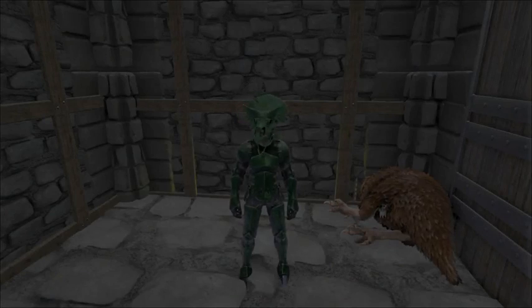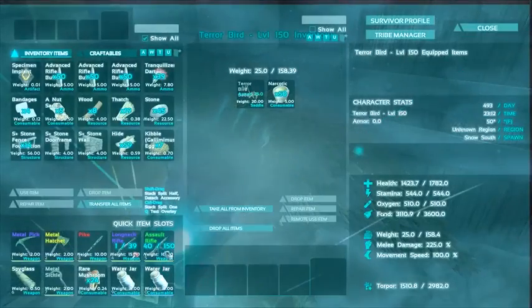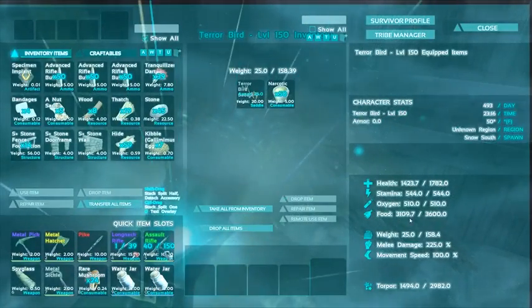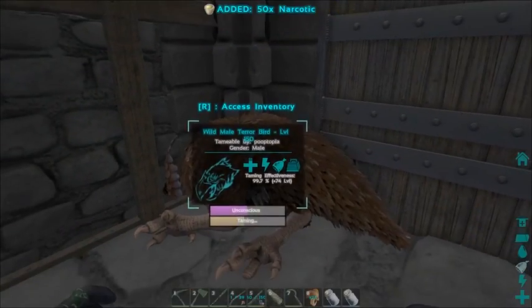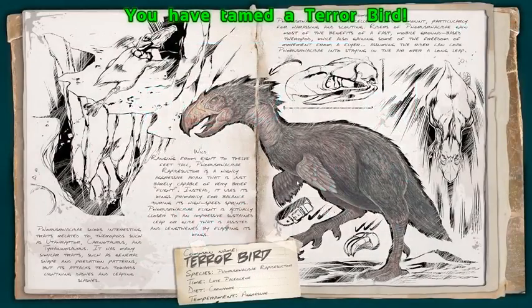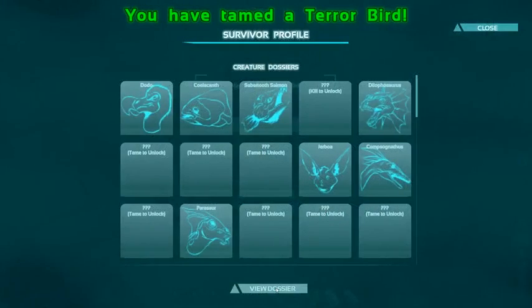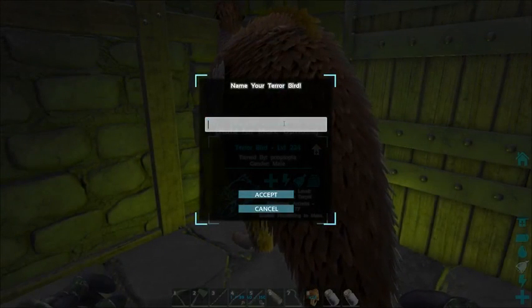Alright everybody and we're back — it's time for this old boy to wake up. He was supposed to get down to 3120, we got him to 3110, so close enough. Plus 74 levels — outstanding! We got a terror bird. What shall we call him?